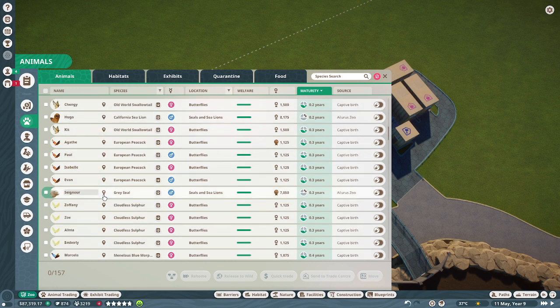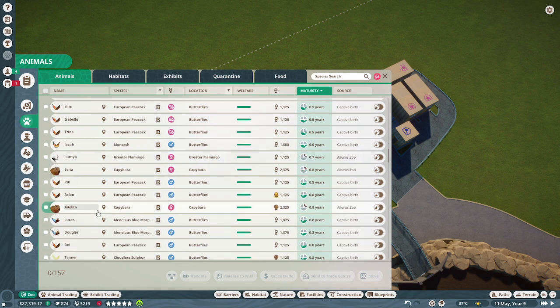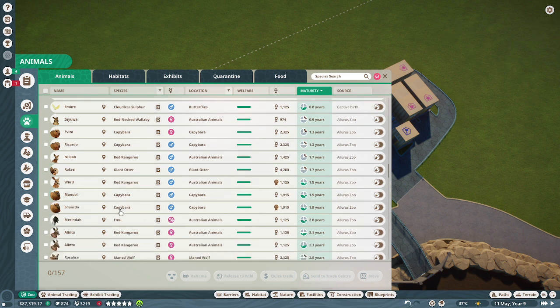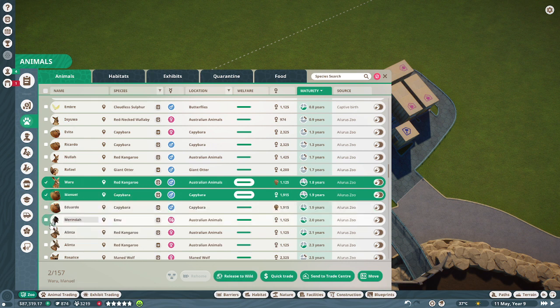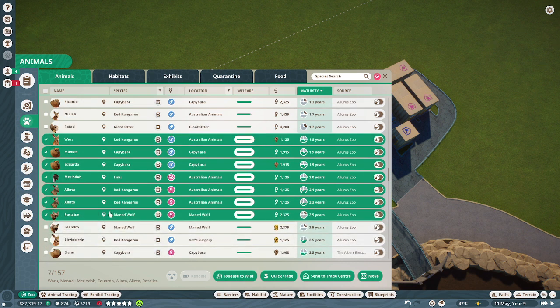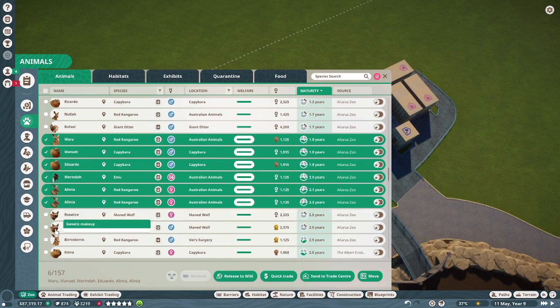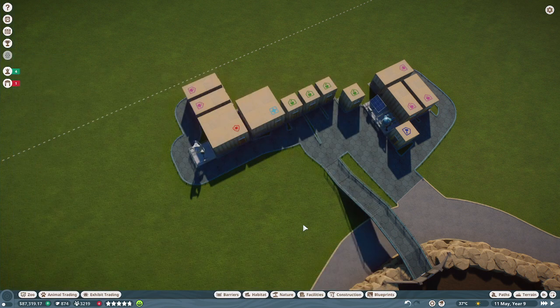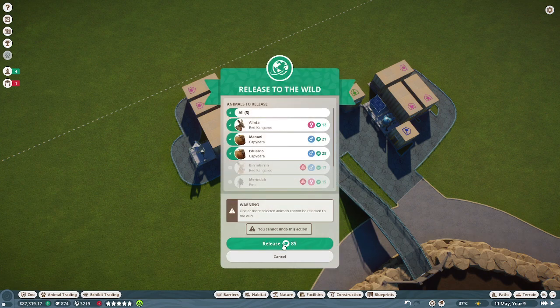Oh, we've got baby seals! There we go — there's the ones that grew up. All the ones that grew up. You haven't grown up. You have though. Release all of them — how much did we get? 85.